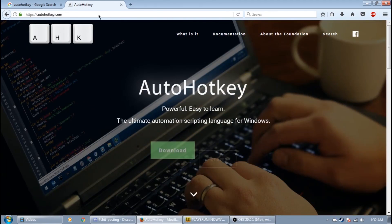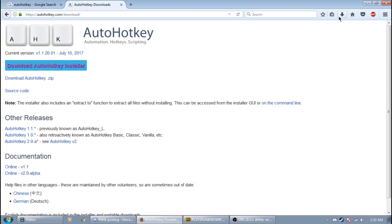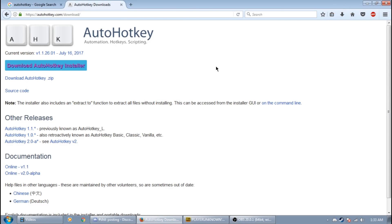Click it at the top, download the installer, save the file, and open it.